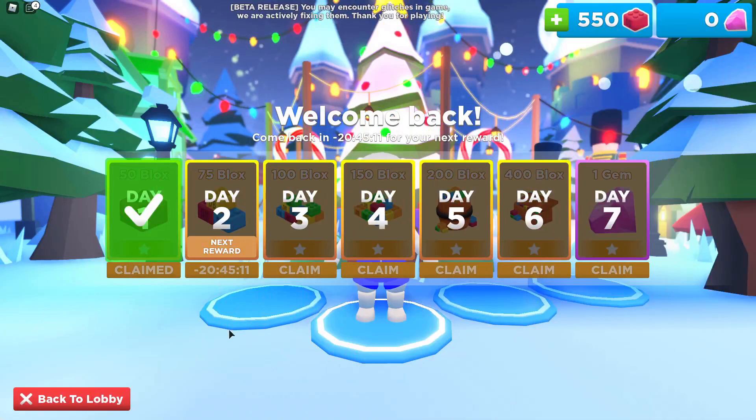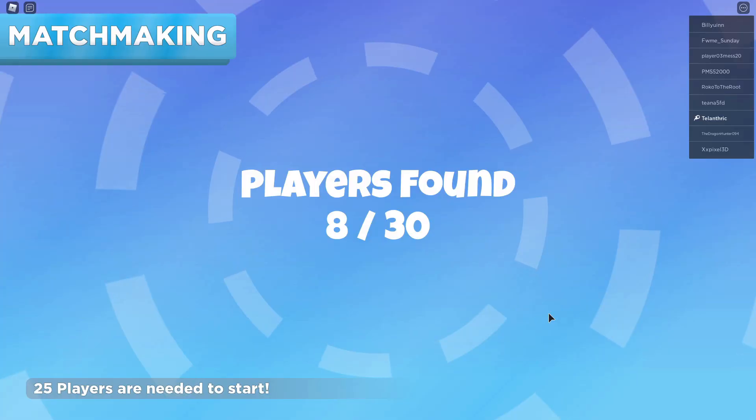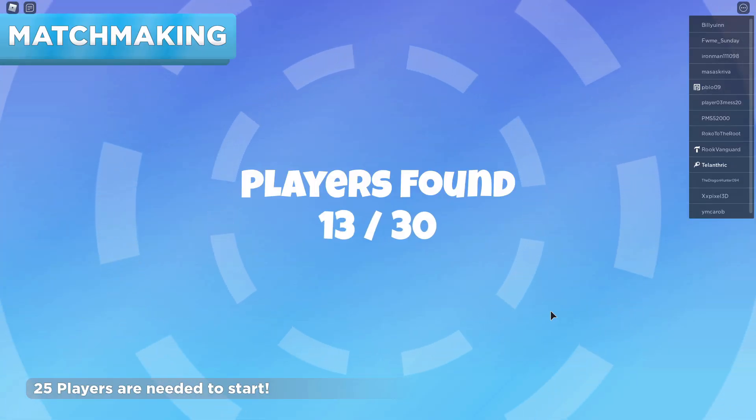If you want to get more coins, you can go over to the daily rewards and get 50 coins the first day. It said coins when I did the code, but now it's saying blocks, so I guess that code gives 500 blocks. Okay, let's check out the game.